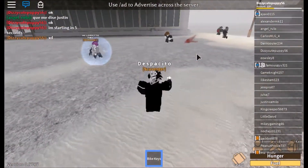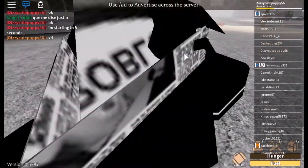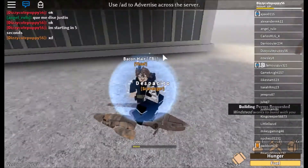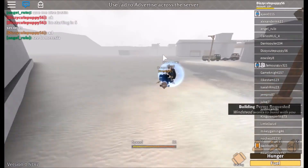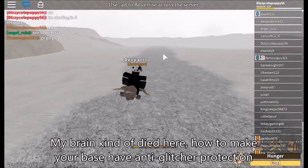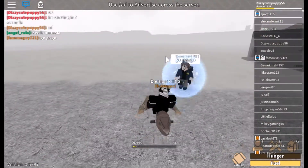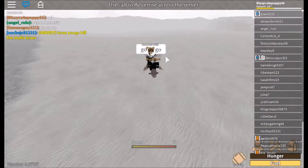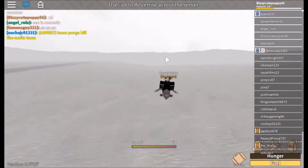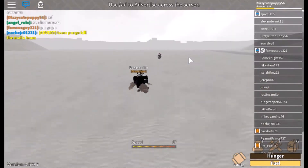So this video — now that I'm away from all the murderers — this video is how to have your base be almost, how to do anti-hacker protection, or glitcher protection, whatever you want to call it. Because there is this glitch where you can go through walls using a bike, and I'll show that in a different video later.